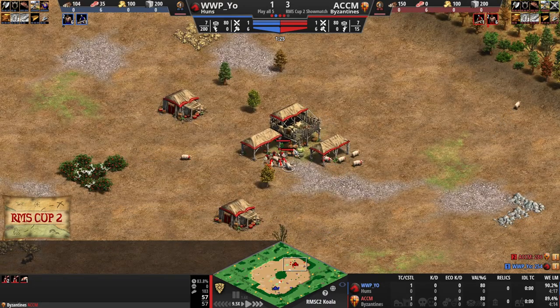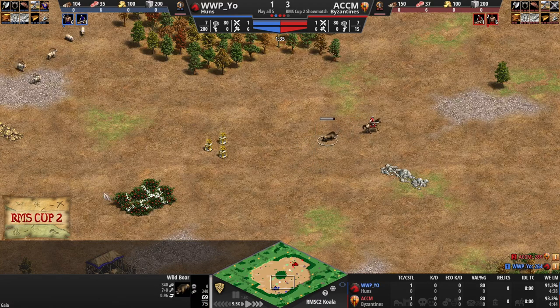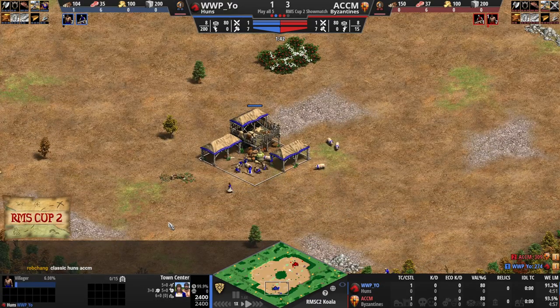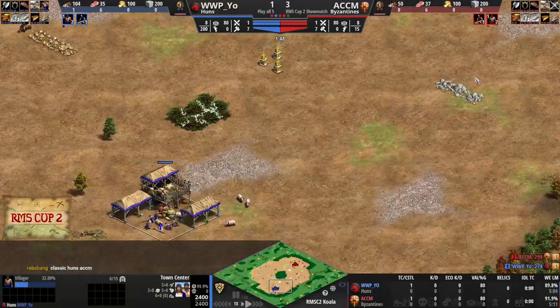We'll have ACCM in the red as the Byzantines to the northeast, currently leading three games to one. And taking a boar! The person whose boar is being taken is Mr. Yeo, who is the Blue Huns.